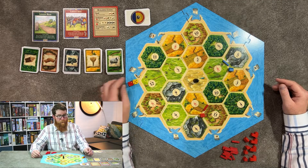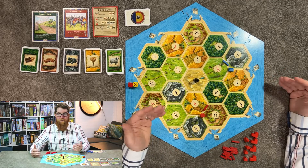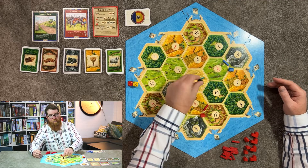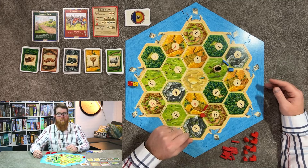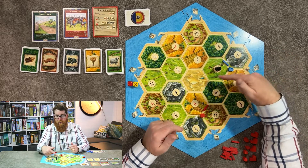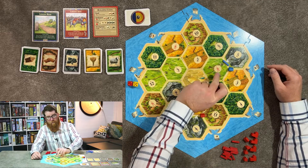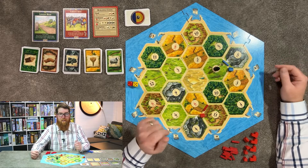There is one special case for rolling, which is 7, and that is associated with the robber. If you roll a 7, all players will check their hands to see if they have more than 7 resources. If they do, they have to discard half, rounded down, favoring the player. Then the player whose turn it is gets to move the robber from its current location — they must move it and place it on another number. Upon placing, if there is an opponent's city or settlement next to the robber, they may steal a random resource card from that player. You keep your cards secretly. The robber also covers the number, meaning that even if that number is rolled, that player will no longer receive resources until the robber is moved.